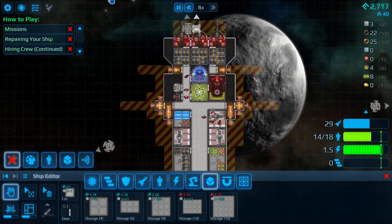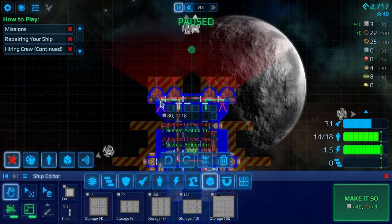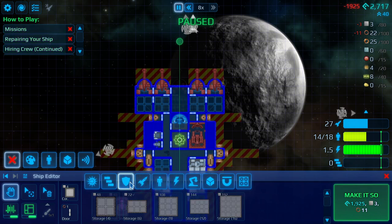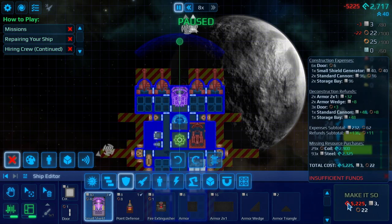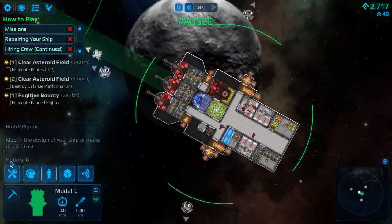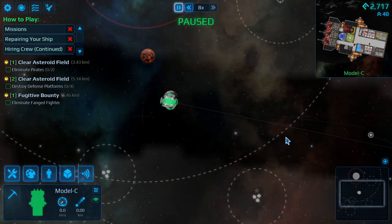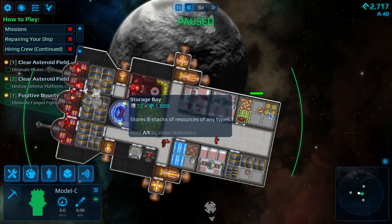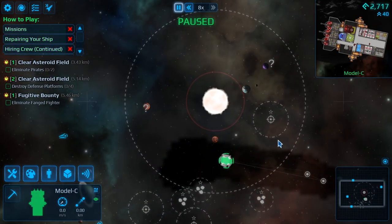We'll pause and go into blueprint mode. What I'd like to do is get two more cannons and add that shield in. We need 5,000 for that because we don't have the steel, so we'll save that for the time being. We don't really need the shield now — it's just a nice thing to have. Looking at our storage, we have a little bit of room. We just have too much ammo at the moment, so let's go spend it by taking out some pirates.